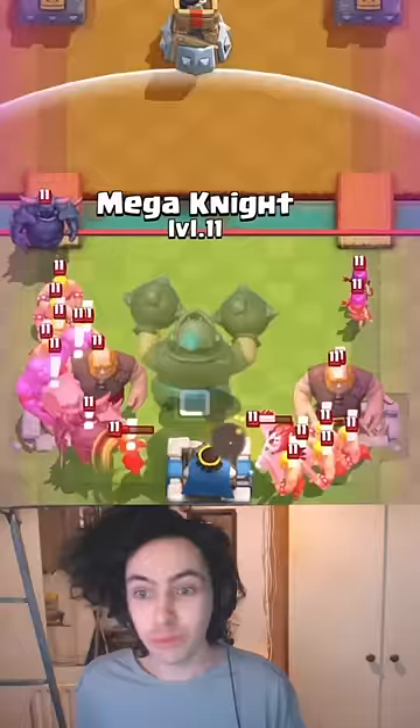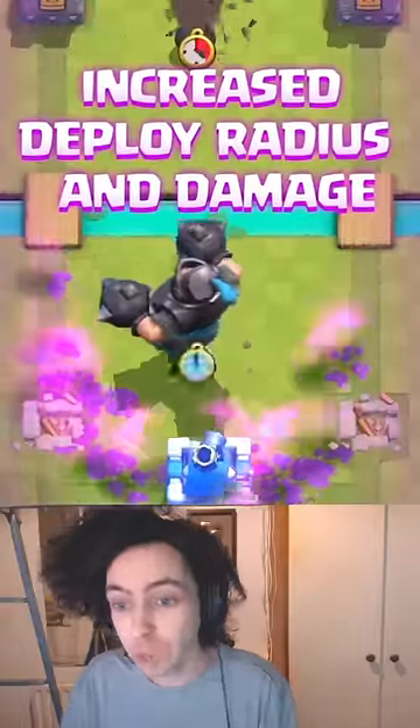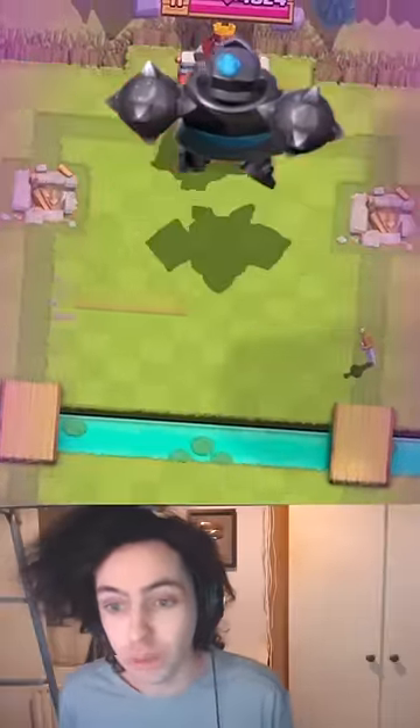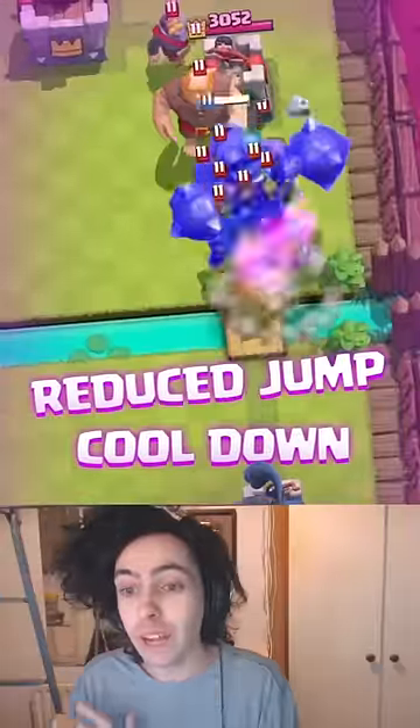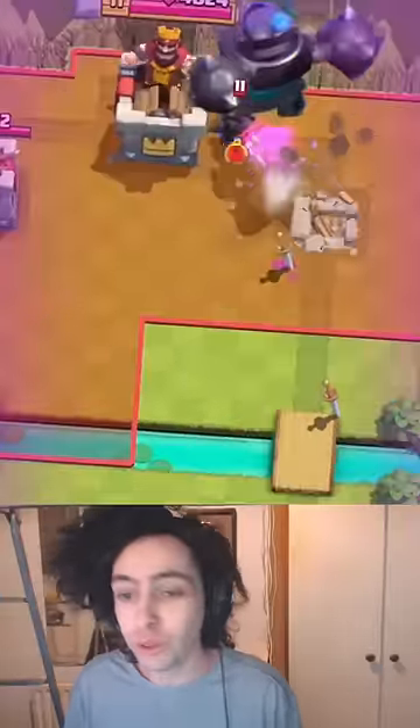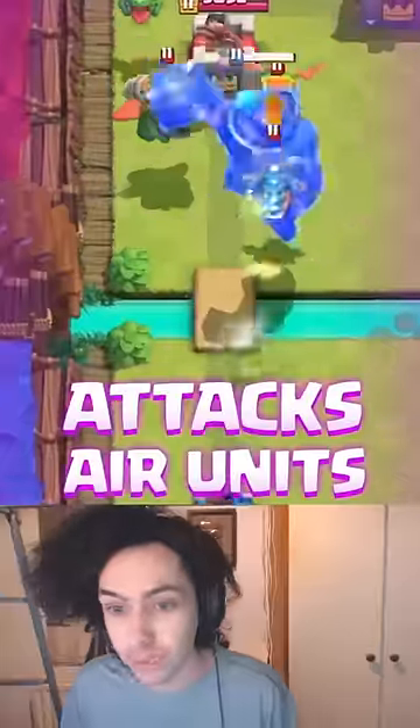The Evolve Mega Knight is here, let's see what he does. They've increased his spawn damage and radius. You can now also hit your opponent's towers from across the river. The jump cooldown is way lower, so he's able to leapfrog around everywhere and of course doing splash damage on everything.